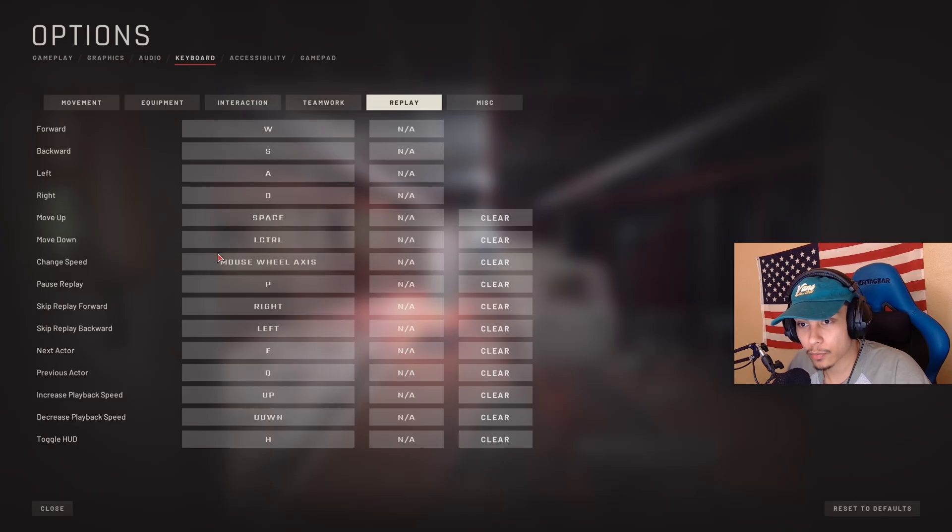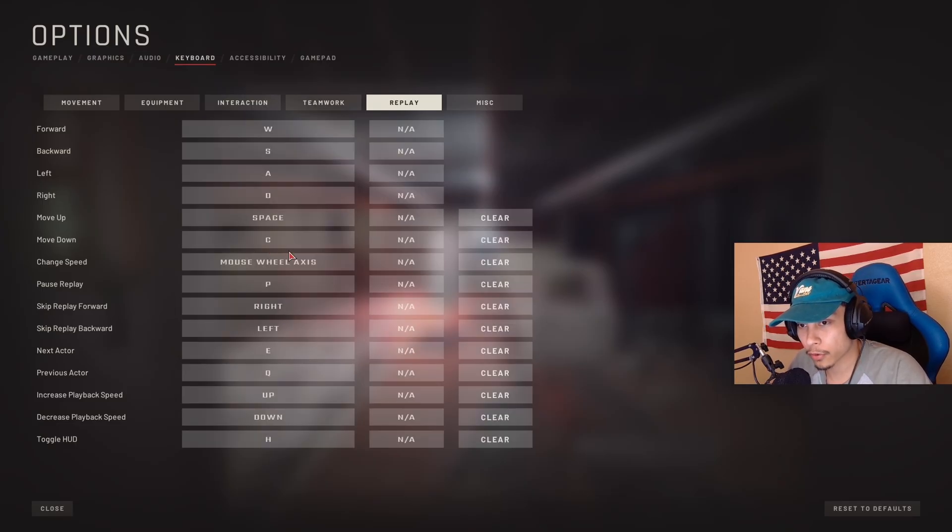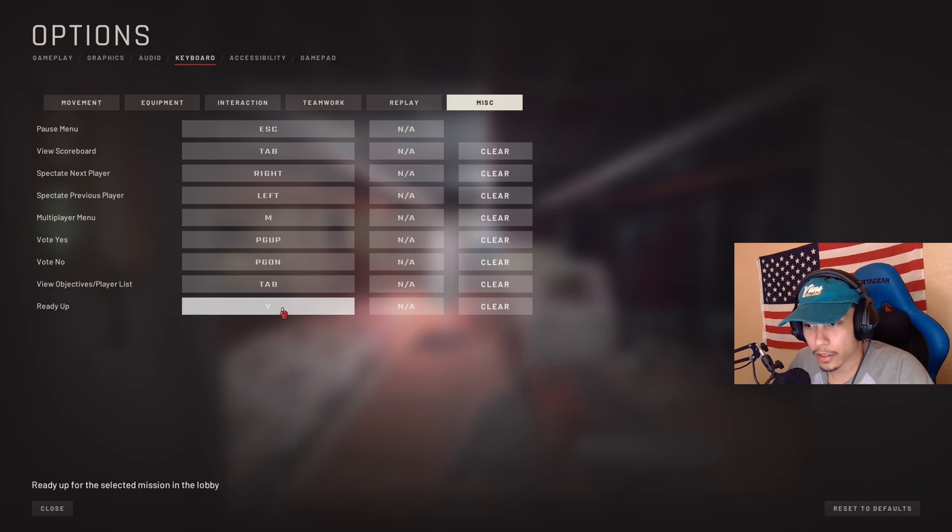For replay, I change move down to whatever you have your crouch set to — I use C. Under miscellaneous, I change ready up to P, because there's a certain mod I use that uses the Y keybind, so I change ready up from Y to P.